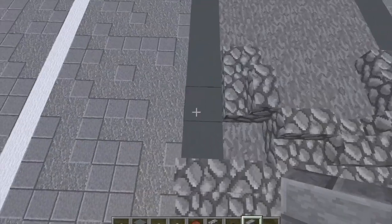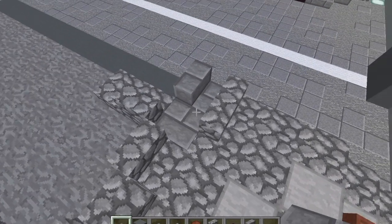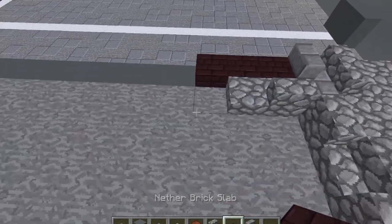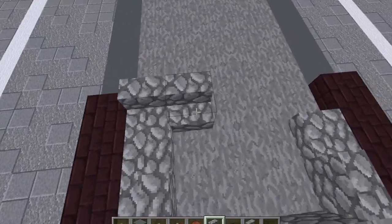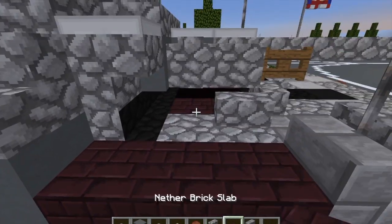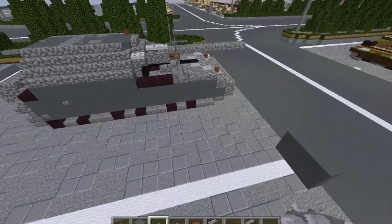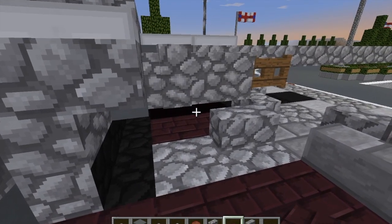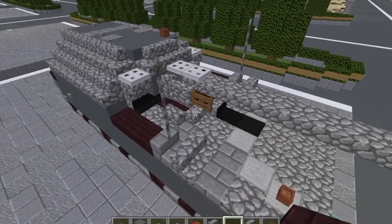Put a stone brick stair here, one stair here. Put a stone brick slab there and a stone brick slab here. Then do a row of three here, three here. Take our cobblestone stair and do a row of five here. Take our nether brick slabs — do two here, two here, then cobblestone slabs in the center. So it's actually all nether brick. It's been a while since I pieced this thing together.